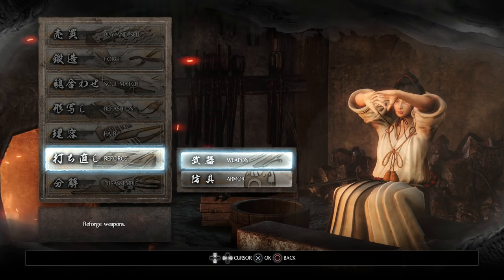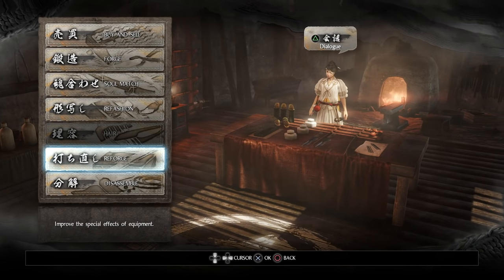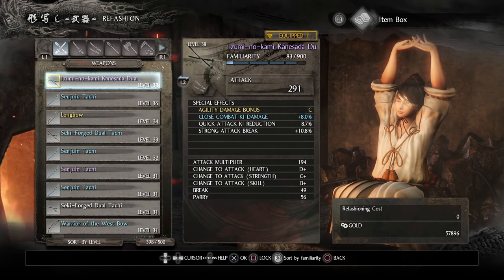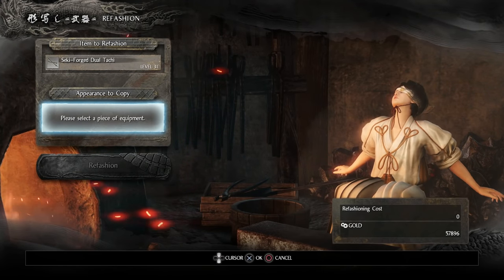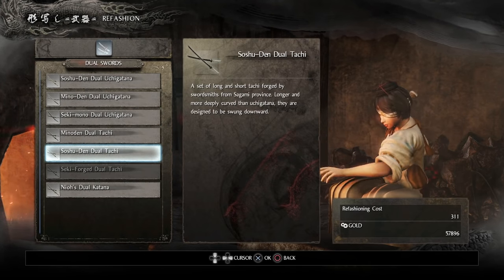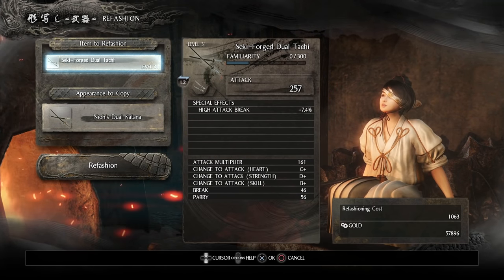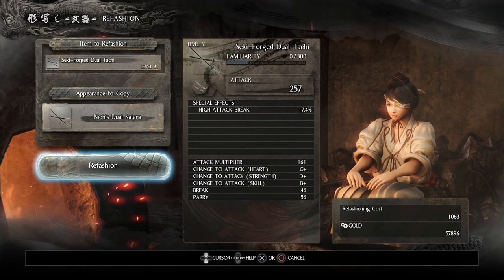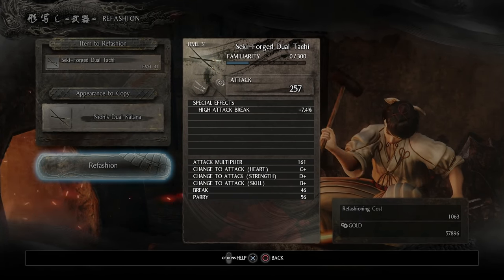Once you're done, you've soul matched your weapon to raise its level, reforged it to get all the abilities you want — now you can go to Refashion. The cool thing about Refashion is: say I have this weapon that looks basic but I want it to look really cool. I can go over here and have it take the appearance of another weapon because it looks so cool. The weapon is going to have the same stats and abilities — the only thing that changes is its appearance. It costs a thousand gold.